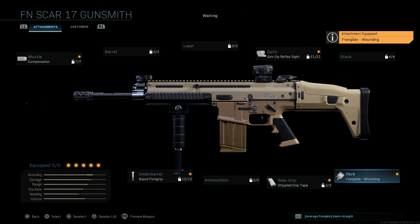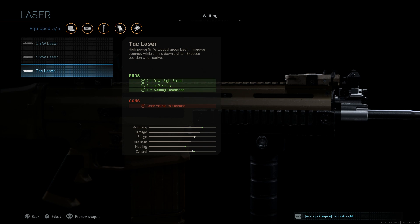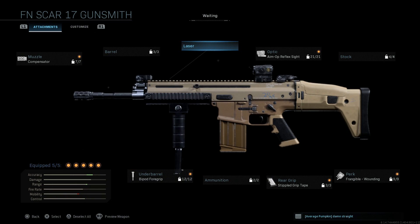Another recommendation is the tactical laser. Since this weapon's movement speed and ADS speed are pretty slow, the tactical laser will assist with ADS speed, aiming stability, and aim-walking steadiness. The only con is that when ADS-ing the laser is visible — it's a green 5-milliwatt laser. Just be careful when you ADS and you'll be fine. It drastically improves ADS speed and overall mobility with the weapon.